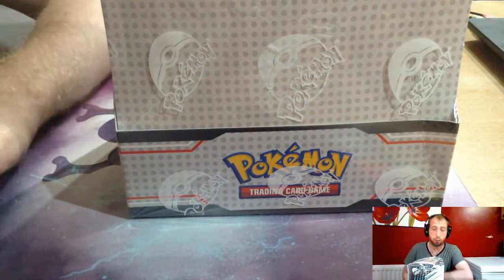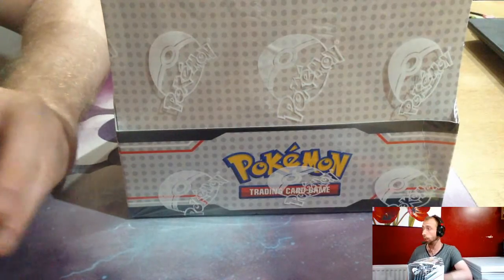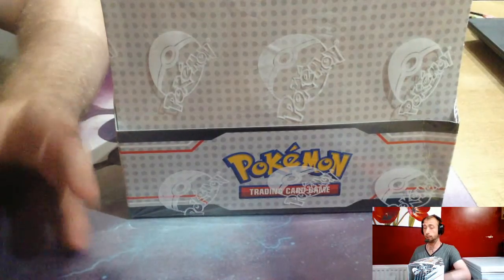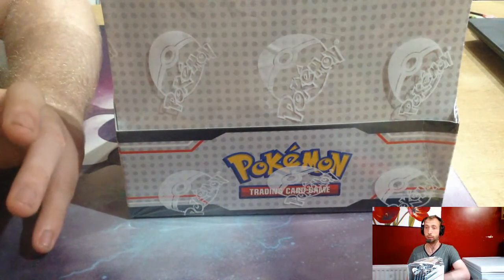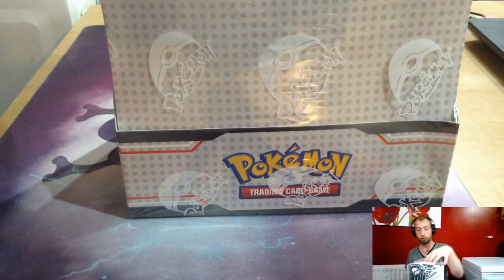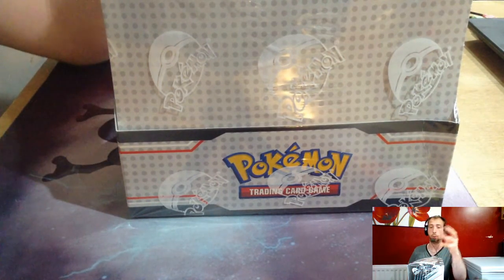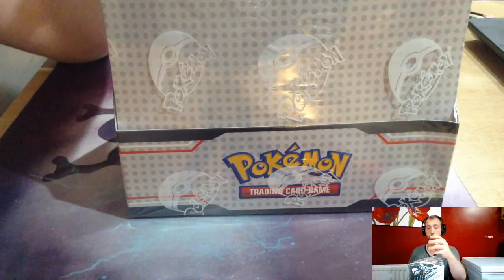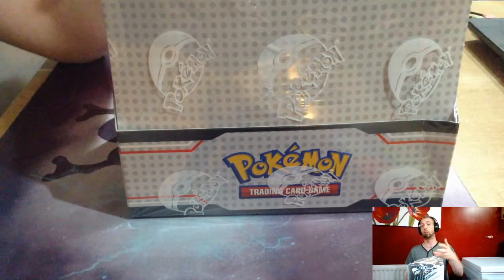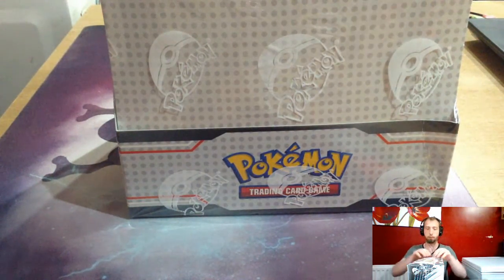Hello guys and welcome to Jay's Cards. We've just finished our Celestial Storm boost case opening — some good pulls, nearly completed the set. There's like six cards we need to complete the set. We've also now got the triple blisters with Tapu Lele and Tapu Koko GX. The cameraman's going to start opening the blisters to get the packs out ready for us.